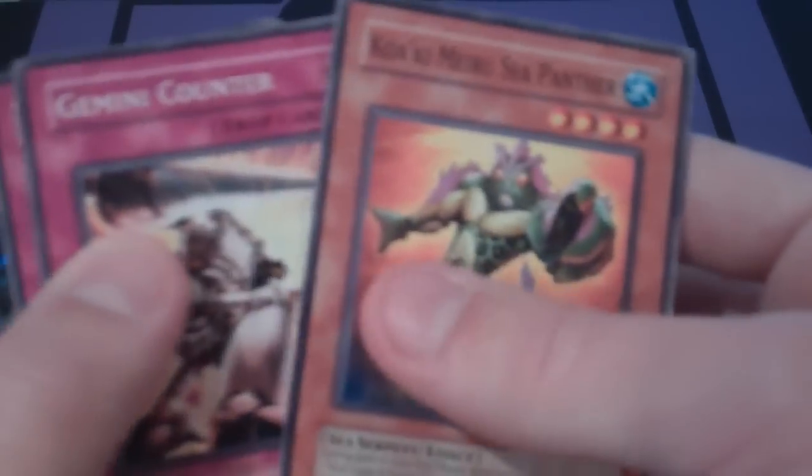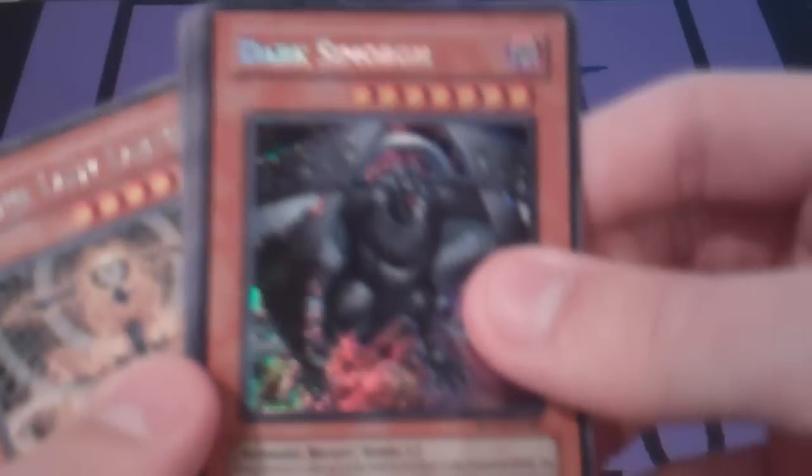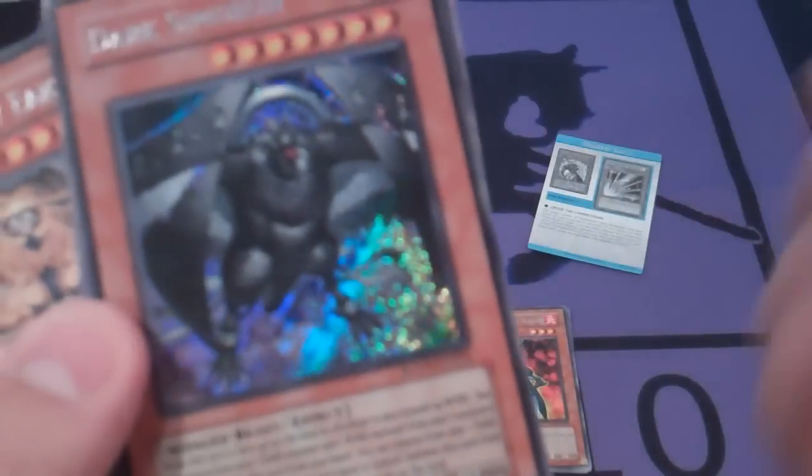Opening the second pack: Kwakimura Sea Panther, Gemini Counter, Enlightenment, a Dark Smorgue — and a secret rare. You know how awesome that would have been before the reprint. That's still pretty cool though. It's not first edition unfortunately, but that's pretty amazing. I'm pretty happy with that.